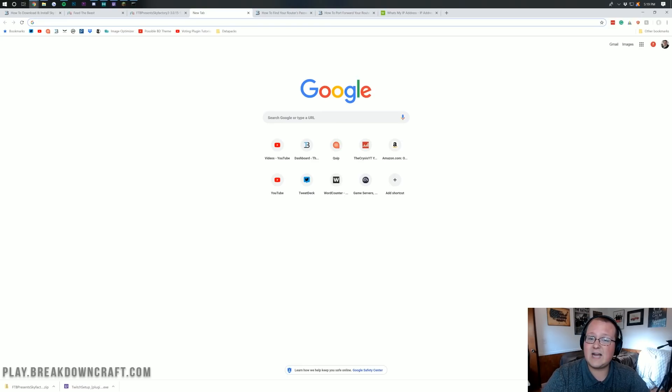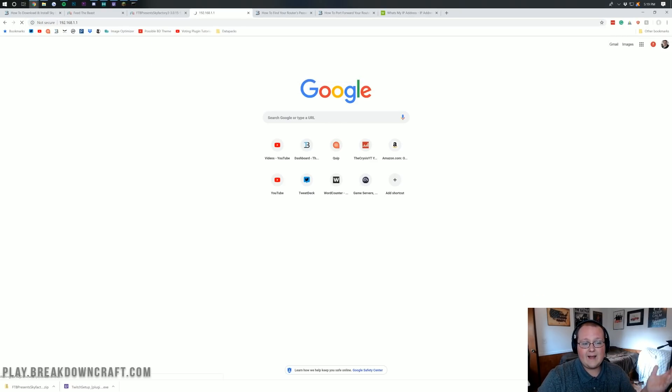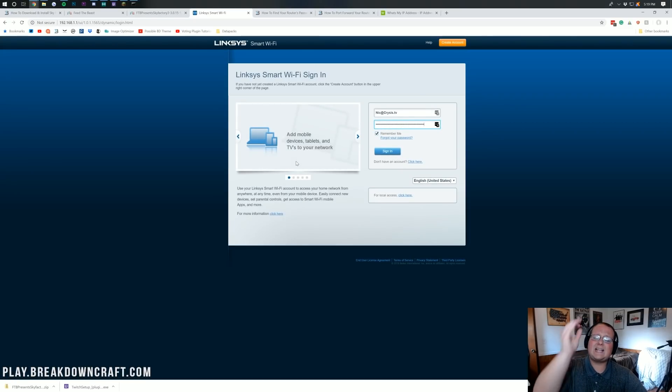Type your default gateway — 192.168.1.1 — up in the browser address bar where you would type a website URL, hit Enter, and it will open a page that looks similar to mine but most likely completely different. The only thing that should be the same is that there is a login box of some sort. You need your router's username and password to proceed.